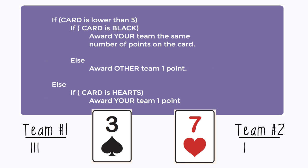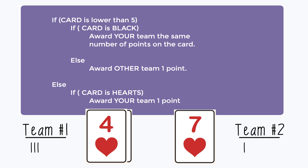For round 2, team 1 draws a 4 of hearts. Back to the conditionals — if card is less than 5, and it is, so we go into the if statement. If card is black — it's not, so we ignore that if statement. It does not matter because our card is not black. We go to the else statement inside that if statement and it says award the other team 1 point, which means team 1 doesn't get anything and they contribute 1 point to team 2.